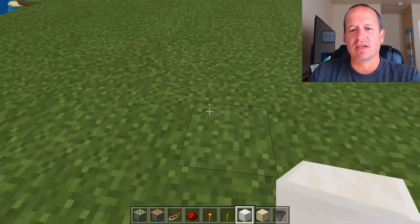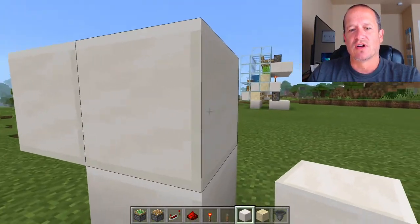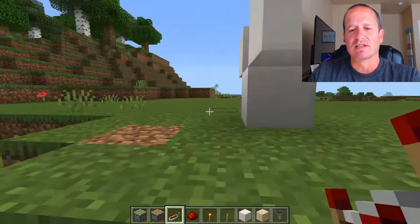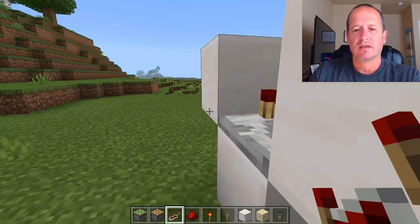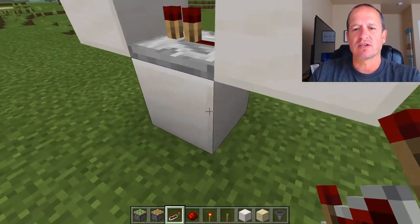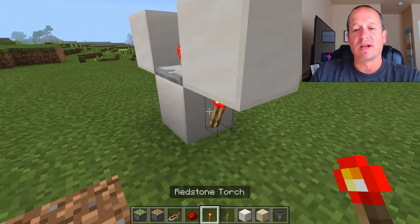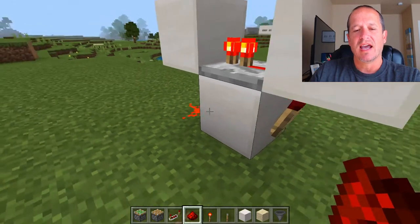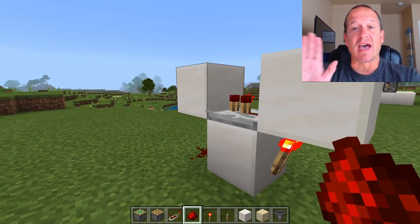First thing you're going to want to do is create a T out of your solid blocks and then pop out that middle piece. This is the front of your build — you're going to place a redstone repeater in that direction. Don't change it; it needs to be exactly on that click. Put one redstone torch underneath on that block and one redstone in the back, and that will create your clock. The clock is what's going to be moving your pistons back and forth.